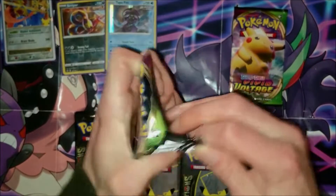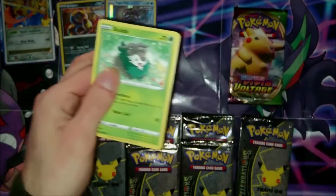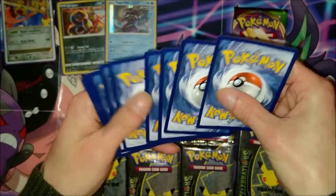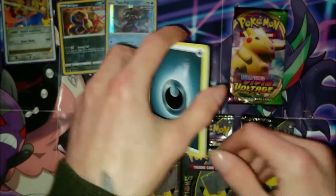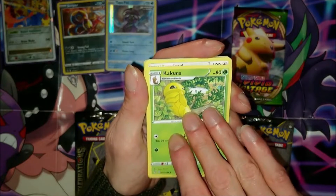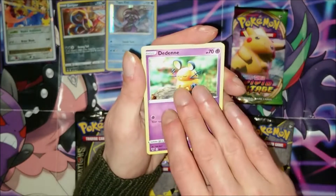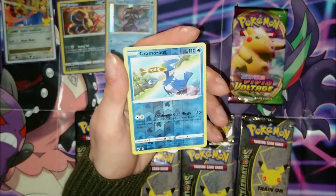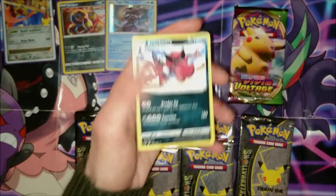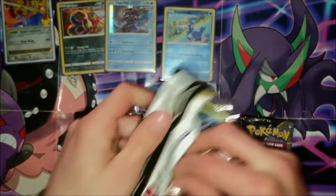Into the couple of Vivid Voltage packs — Vivid Voltage has always been a really nice set to open. Obviously the one card we want is Fat Pikachu but I've given up hope. I think I've had all my luck with Charizard. We got a Cascoon, a Loudred, a Skiddo, a Ferroseed, a Dedenne, a Drilbur, an Oshawott, a holo Cramorant, and the final card is a Krookodile. The last Vivid Voltage pack actually has Pikachu on it — just to tease us.